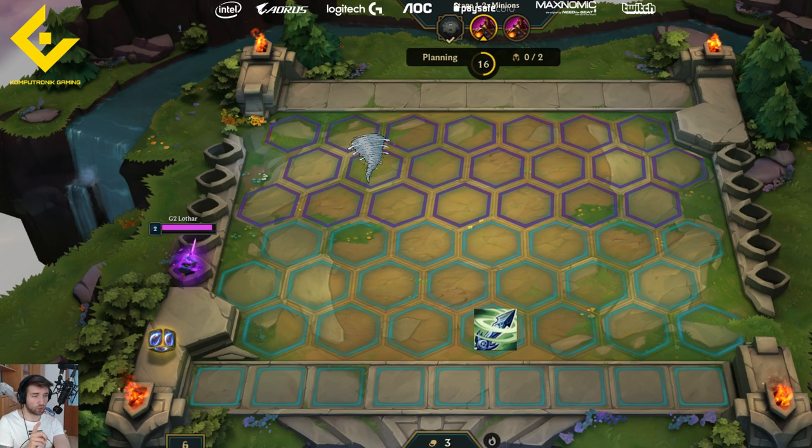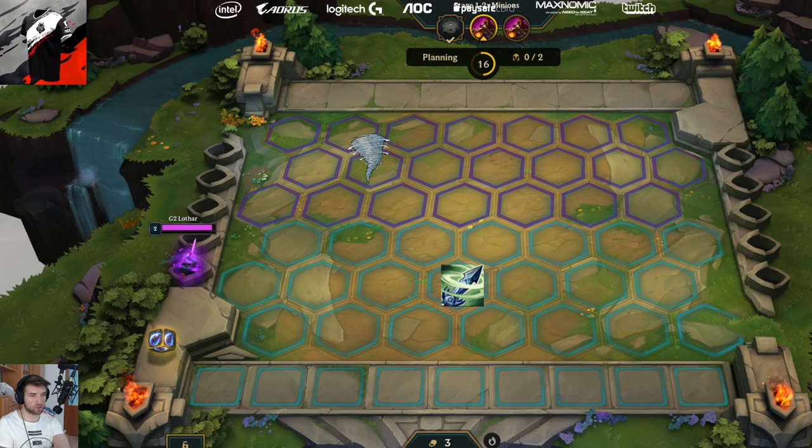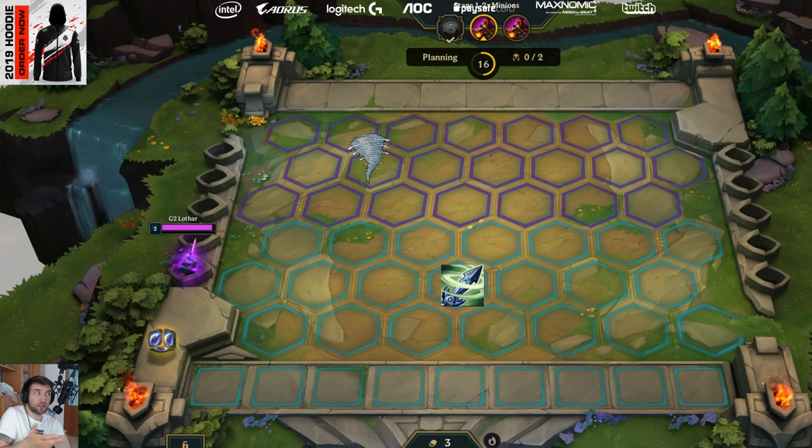That's only if you know that your opponent has a target for the Zephyr in the last row, because otherwise you might be sitting in the middle row. It might be a champion like Aatrox, which sometimes starts the game in the middle row because he doesn't have great defensive items. Zephyr is a defensive item, but it's only 20 magic resist, so your character will have 40. But you can add a second item with another Negatron Cloak, and then suddenly the Aatrox has 60% magic resist, so it can start in the front row and then target someone in the front row.